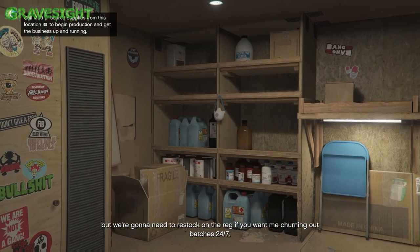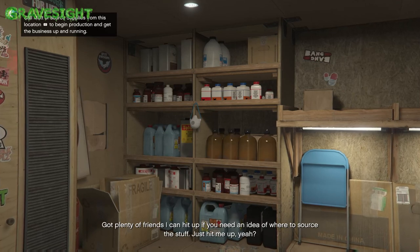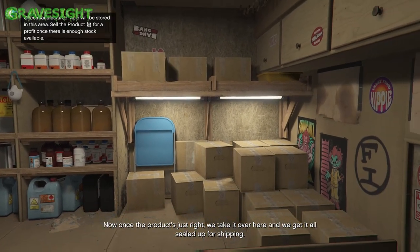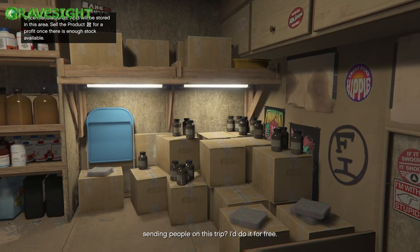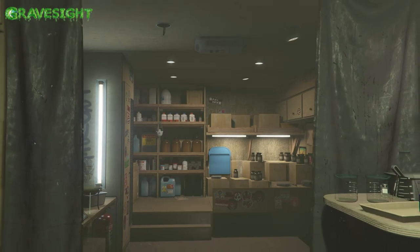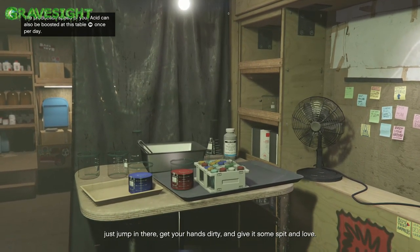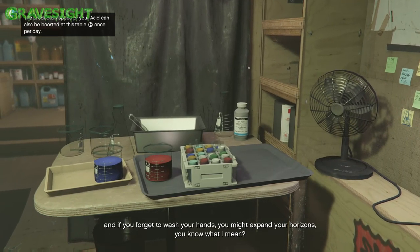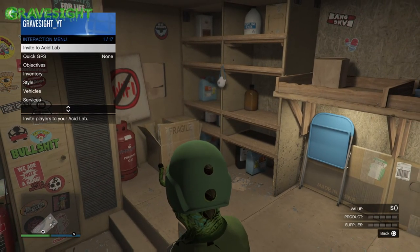The supplies are over here in this corner and the area over here is going to be for our stock. So supplies are on the left side — you can see it all filled up right there — and you definitely want to keep that filled up. When the stock spot fills up, we'll be ready to make some sales. There's also this little table here — you can interact with it once a day and it will actually boost your production of LSD, so you'll be able to produce even more a lot faster.